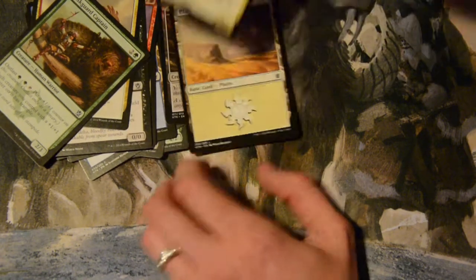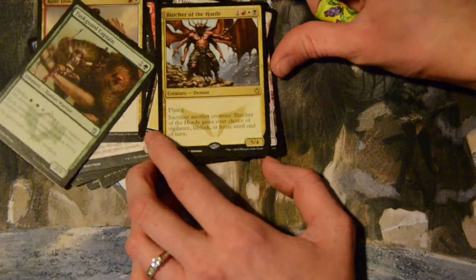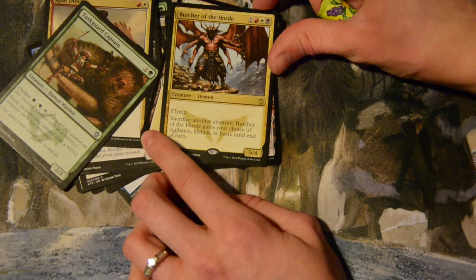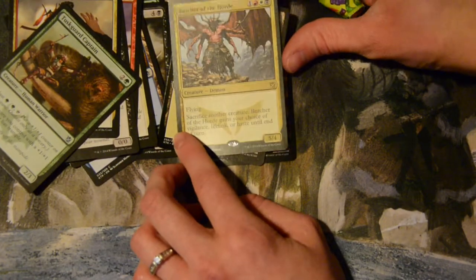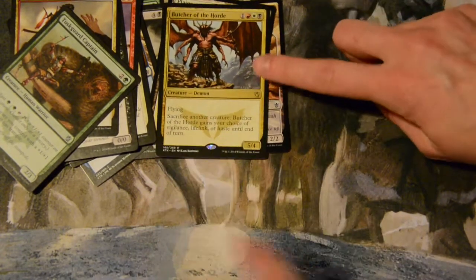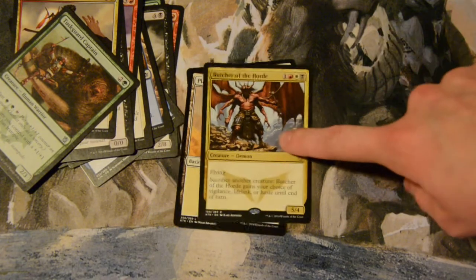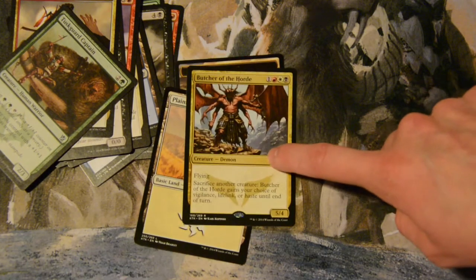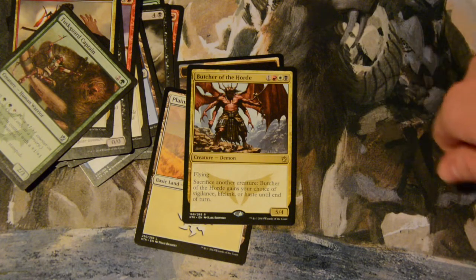Also got a Planes walker and a morph token. I'm happy — this was a good pity pack. I'll take my Butcher of the Horde; if anyone wants to trade me three more I will gladly take them. I need a playset because I'm going to run some Mardu stuff soon. I'd first-pick this guy because he does so much work — five-four flying for four mana is just good. Let me know how you did at FNM tonight in the comments below, like this video, and subscribe for more.